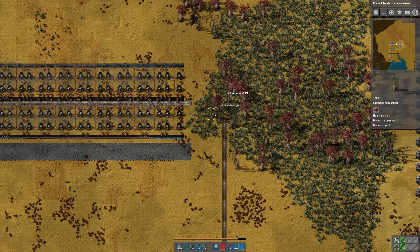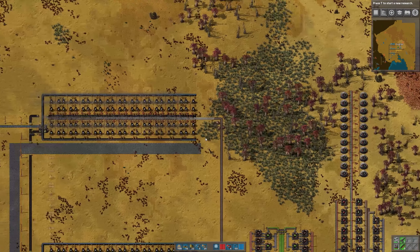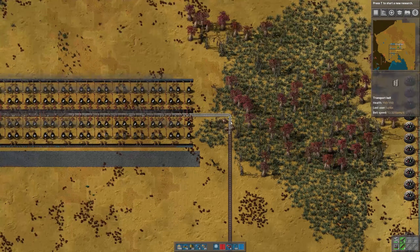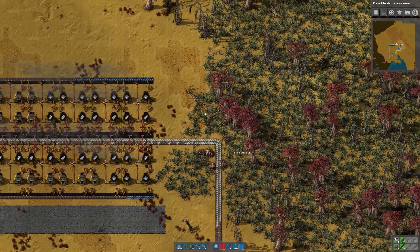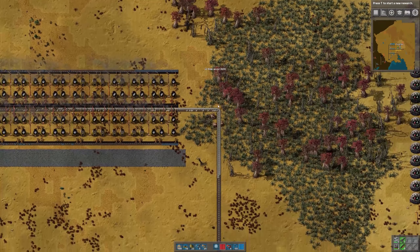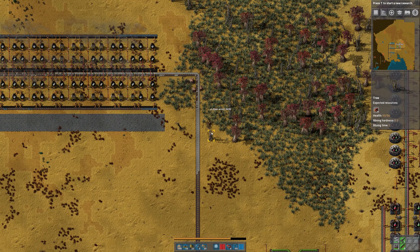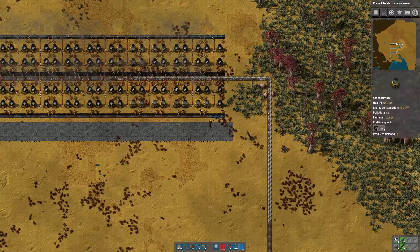We're back, and we have a completely full steel line running now. Looks like I need one more section of belt there to get that fuel in, and we're all set. Steel is done. As I mentioned earlier, we will come back and upgrade this to red belts and steel furnaces as well at some point, but not yet.